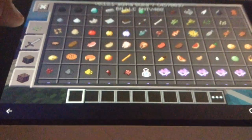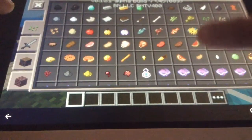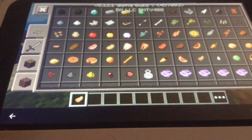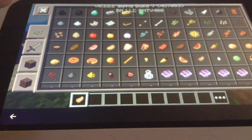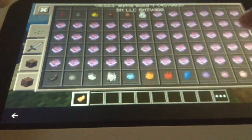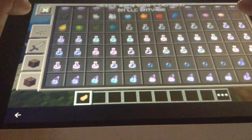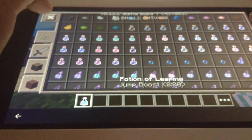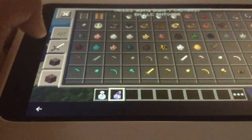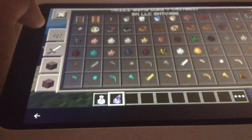They didn't add rabbits, but they did add a rabbit's foot. They've also added enchantments and potions now. There's a leaping potion and a potion of weakness.